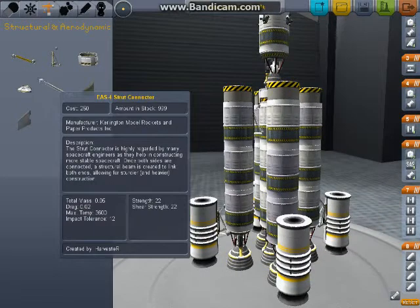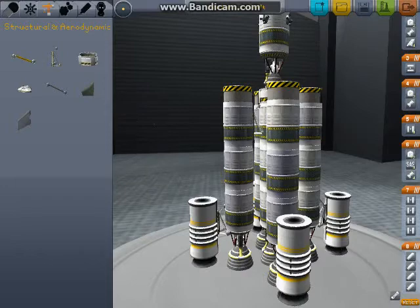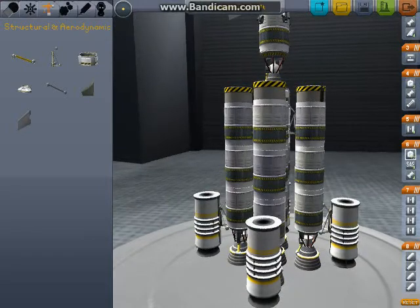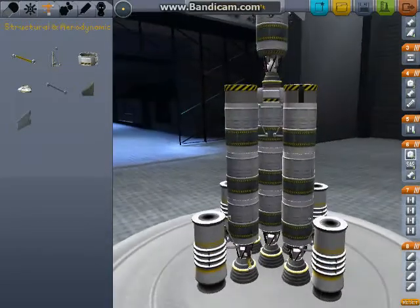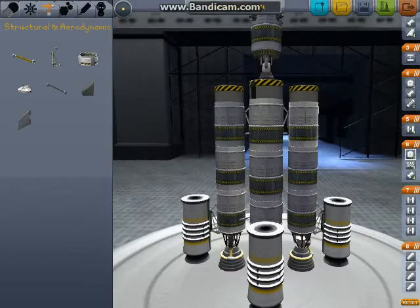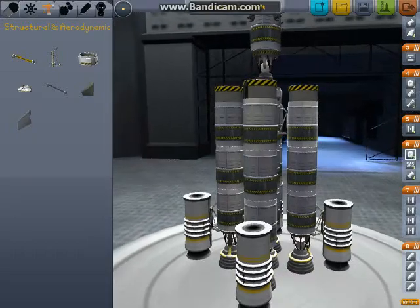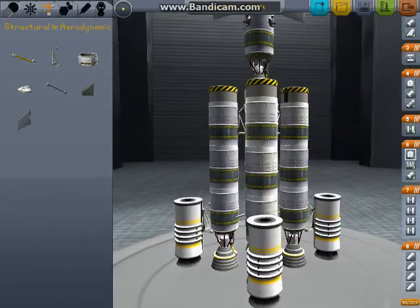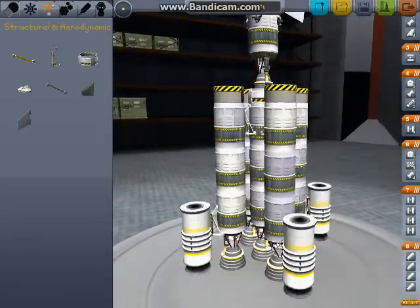Now we are going to take these EAS-4 strut connectors. I've found these to be a little bit bugged in this version, for the simple fact that whenever you save a craft and load it back up, if you've placed these anywhere, you have to give the ship a once-over — because sometimes they will disconnect themselves and will not be a strut connector at all. But what they are supposed to do is to help with the stability of a vessel, so that way hopefully it doesn't shake as bad on your way up. They will disengage as you get higher and you want to disengage different stages — they will disengage with whatever stage you're dropping off, letting it fall back to the atmosphere or just float for eternity in the absence that is space.